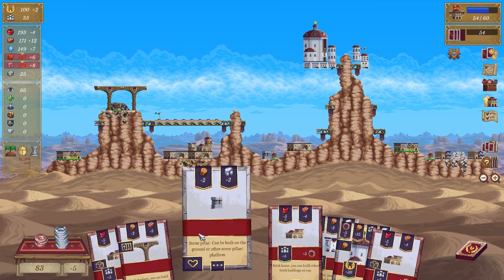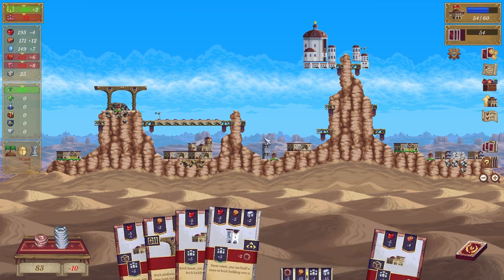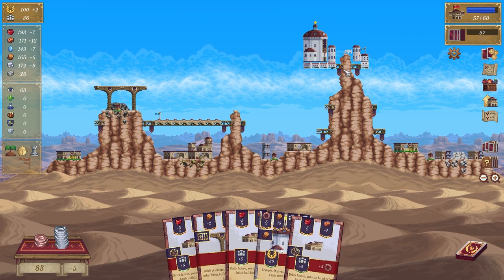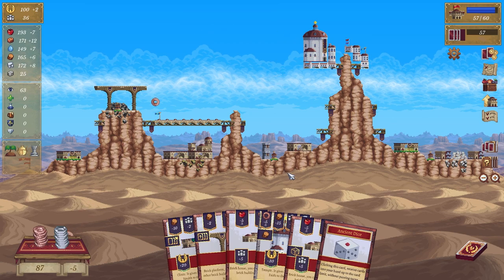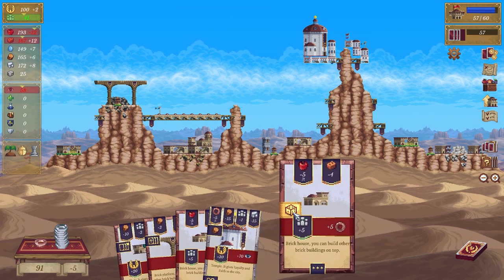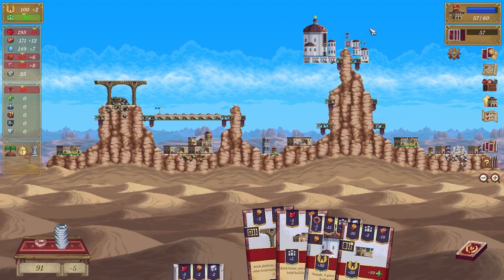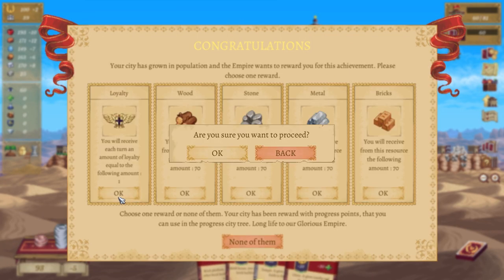Keep going, keep going. We got one of these — awesome. I'll put that on top. No — it was worth a try. We've got this one which is going to go this way. And I can shuffle that dude. Ancient dice — clicking this receive cards into your hand to the limit. We're going to put you here, yay! More loyalty, thank you very much.